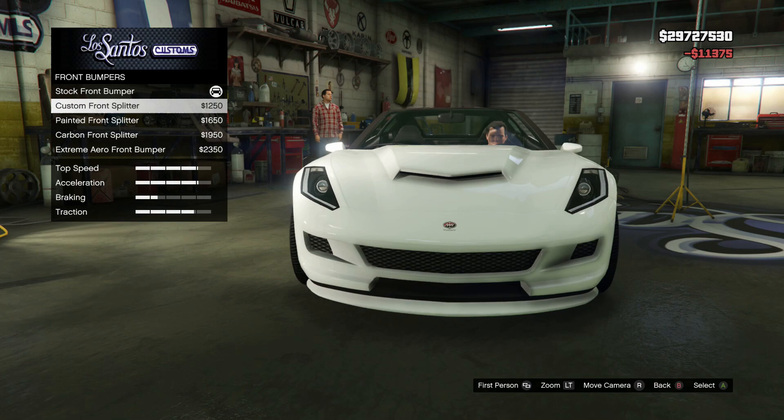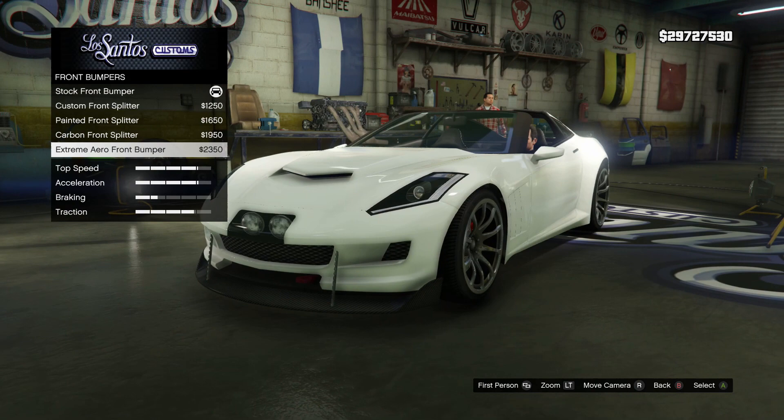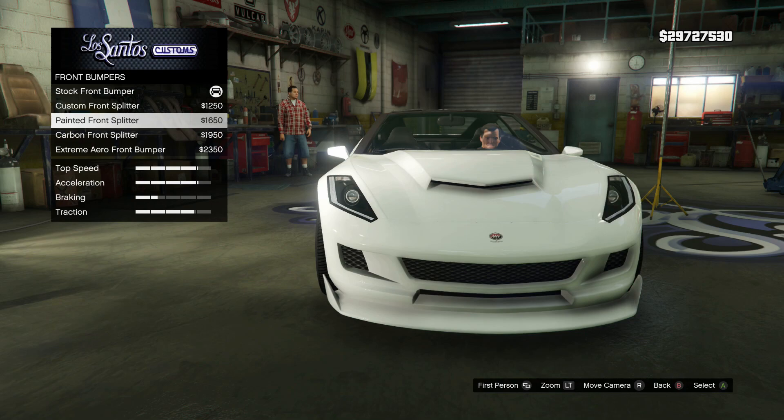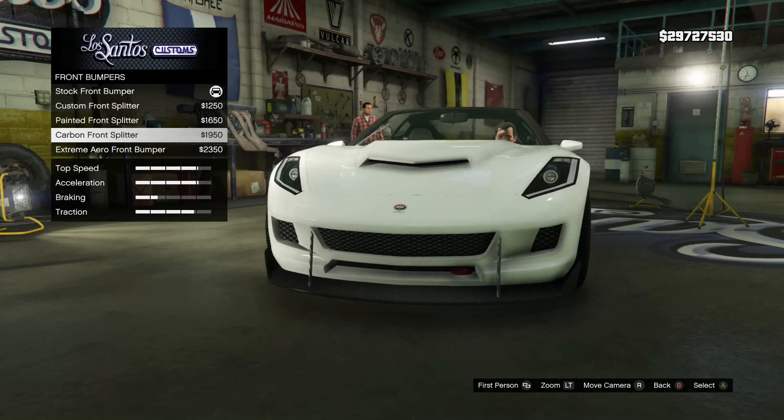Max out armor, brakes, bumpers. So we got the custom front splitter, the painted front splitter, carbon, and extreme aero bumper. This one looks horrible — if it didn't have the lights in the front it'd be okay, but I find that disgusting. So are we going to go for a carbon look or a painted look? For this car, I think it could pull off the carbon. I don't often try to go for carbon trim stuff, but I'm going to try it.